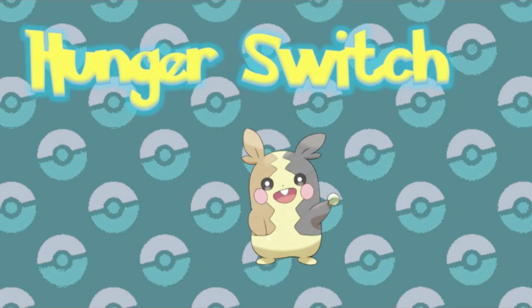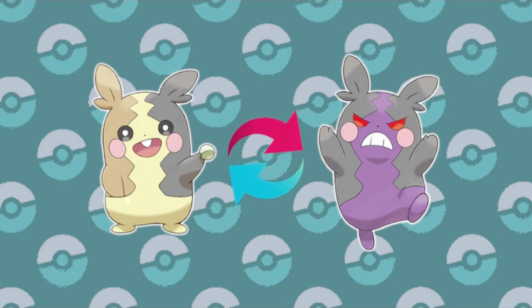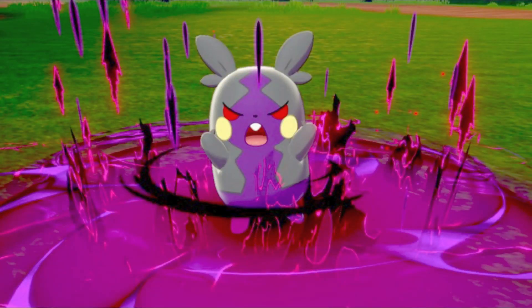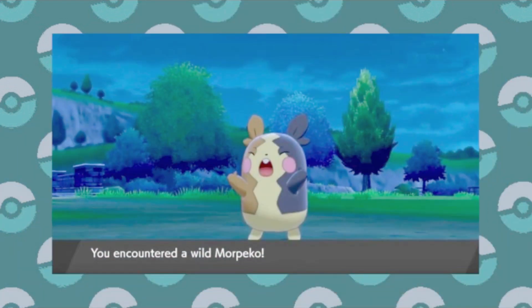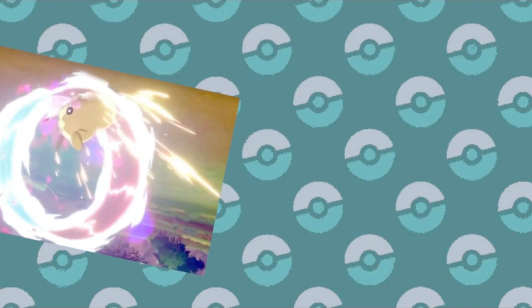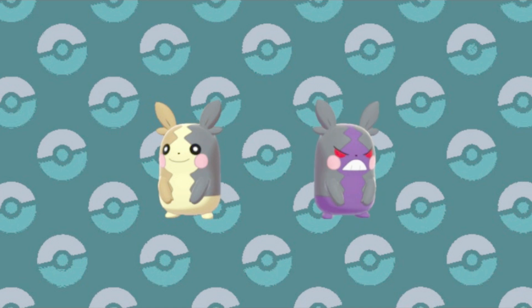Hunger Switch obviously goes with Morpeko, as it makes the Pokemon change form between its full-belly and hangry forms at the end of each turn. I don't imagine there are too many more Pokemon that could have this ability given its specific form-change wording. Given the description of Morpeko committing unspeakable evil deeds until its hunger is satiated, I imagine it will lead many to claim this as their spirit animal. But really, the Hunger Switch ability itself doesn't do much aside from the constant form changes — Morpeko is still an Electric and Dark type in both forms. The only real difference is the move Aura Wheel, which despite being pretty good, it doesn't get until level 55. So Hunger Switch seems really more like a gimmick than a useful ability.